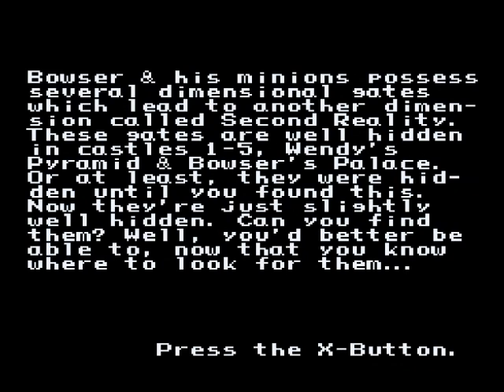I'm going to now show you these doors up here. Bowser and his minions have several dimensional gates which lead to another dimension called Second Reality. These gates are well hidden in castles 1-5, Wendy's Pyramid, and Bowser's Palace. Or at least they were hidden until you found this — well, they're just slightly well hidden. Can you find them? You better be able to, now that you know where to look for them.